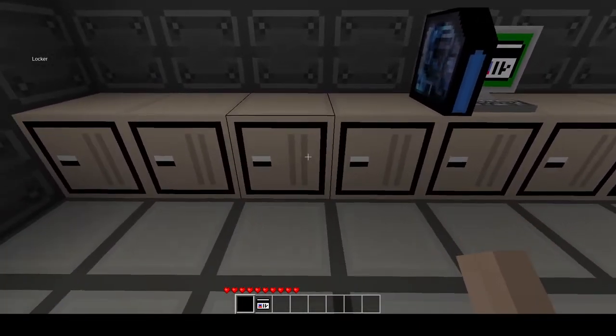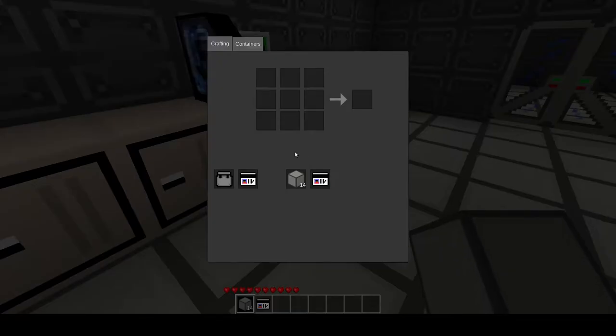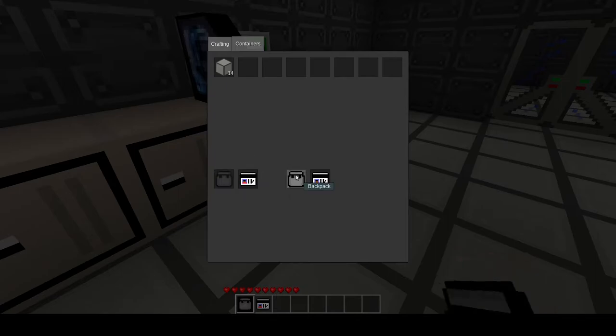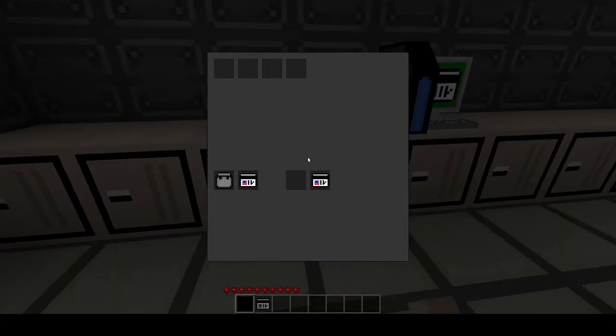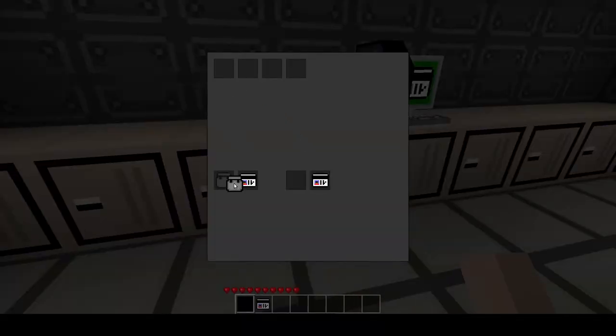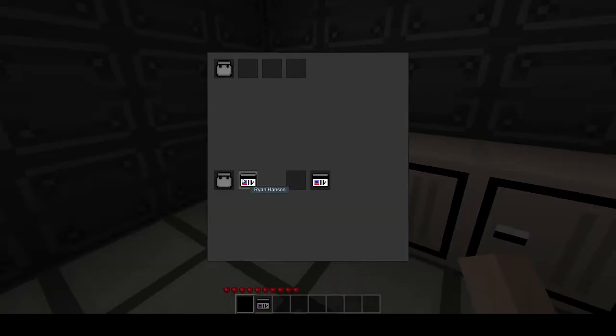So that is ID and access. I also wanted to go over backpacks. So if you have a backpack, you can go to containers and you can put items in that container. And then depending on where the backpack is, you'll have access to that container. If I put the backpack away and pull it back out, I still have those items.